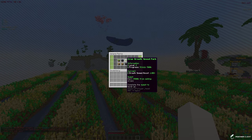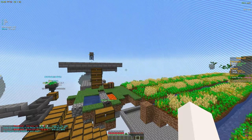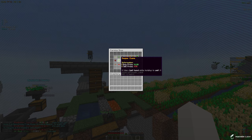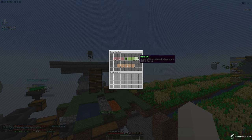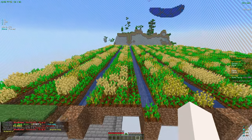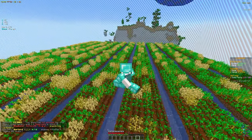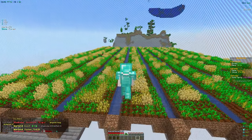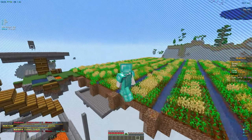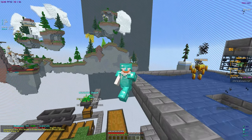I want to look into how we can improve crop growth speed. Going into IS perks, we need to earn 500k from selling crops to unlock the crop growth upgrade. We're at about 53k right now, so that's going to take a while. But it'll definitely be worth it — crops growing faster means faster mastery unlocks and more money overall.